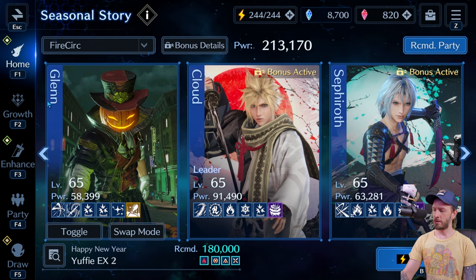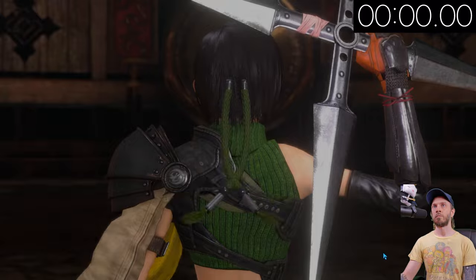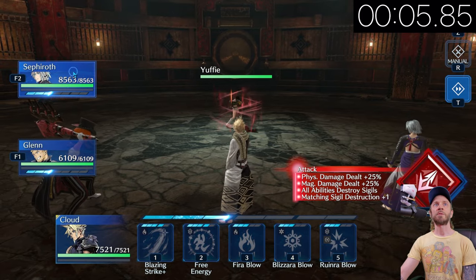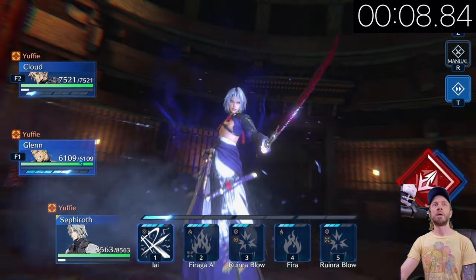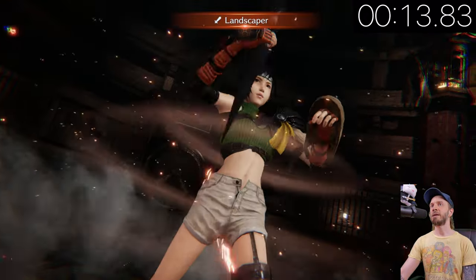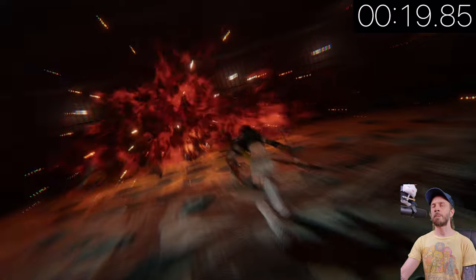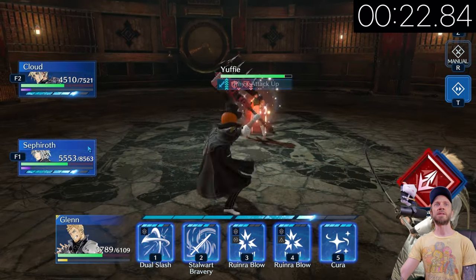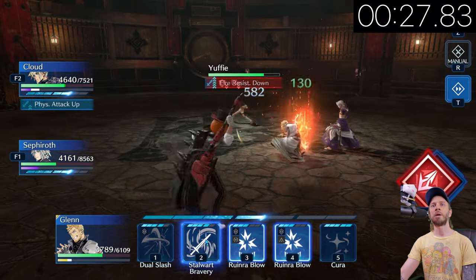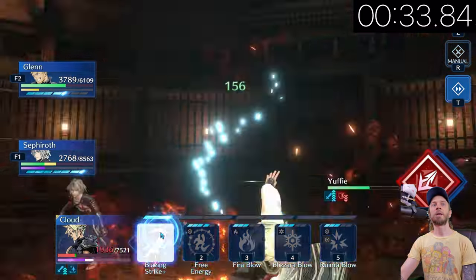Alright, get my stopwatch ready. First, we're going to go to Seth and hit the debuff, then double stack with Glenn and get ready to tank this. Take it to the base — no heals, let's keep it going. Let's get back over to Seth, stack that again, start buffing Cloud, and now let's go to Cloud and spam — we live.